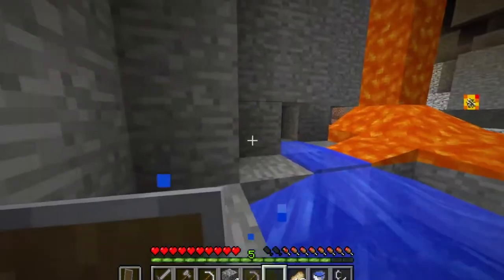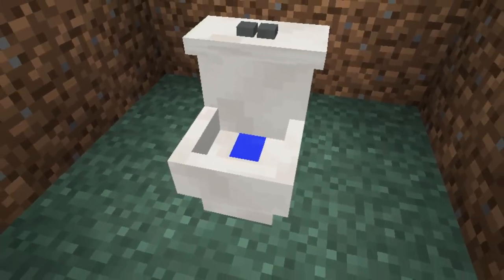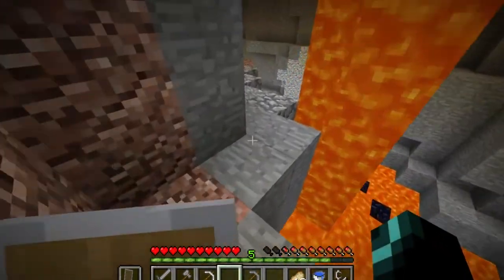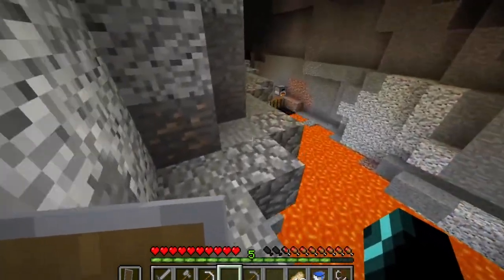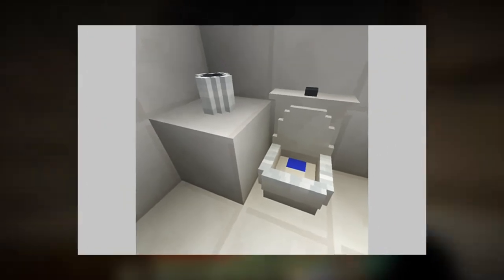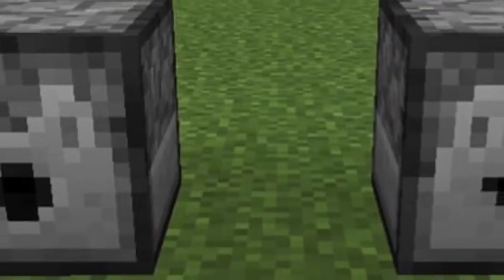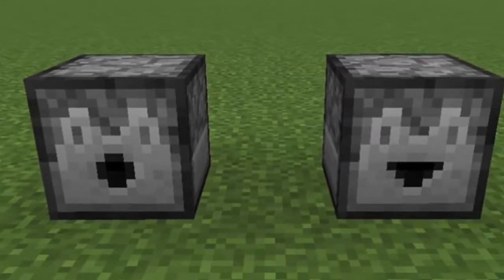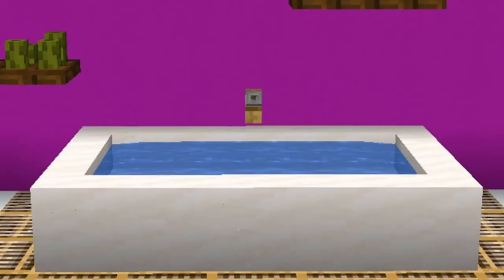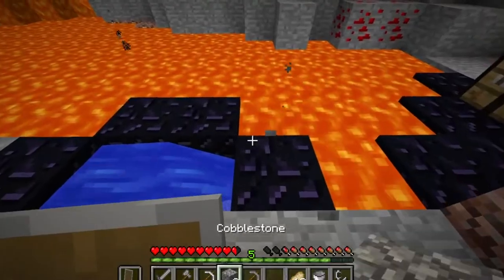It's now time to build the interior of the bathroom. Start by building a simple toilet first. Position the toilet near or adjacent to the entrance of the bathroom. You may want to build a partition around that area for privacy, or leave it all open. Use the quartz stairs to make the toilet and the bathroom sink. The bathtub can be quite tricky — you will need to dig through your floor and add a dispenser in the middle. Surround it with blocks to make a tub and add water. Push the button, and the dispenser will automatically add water into your bathtub.